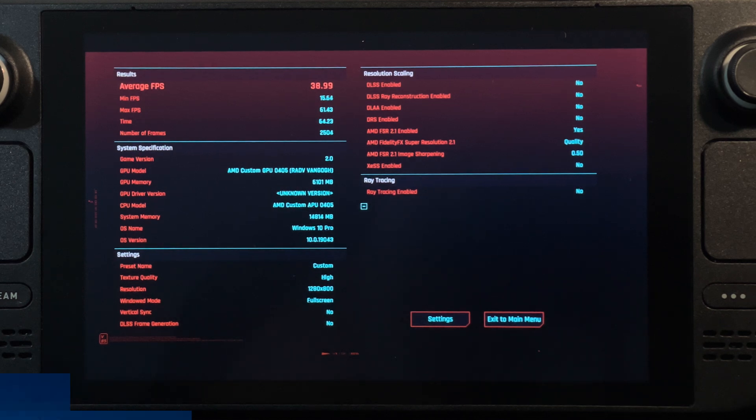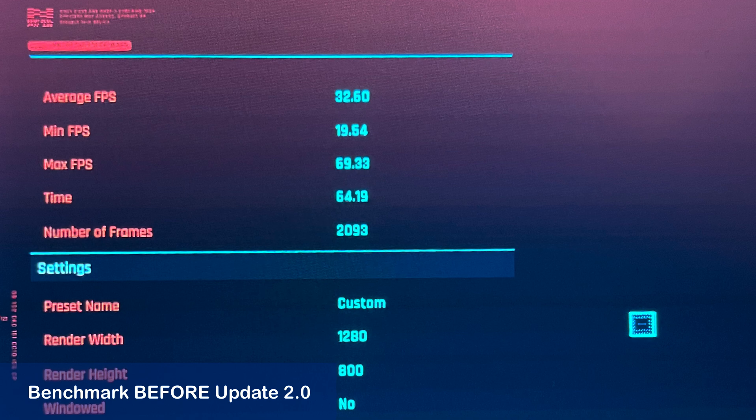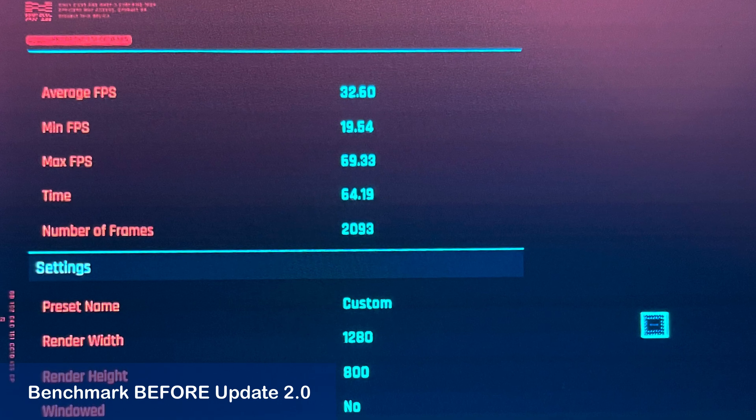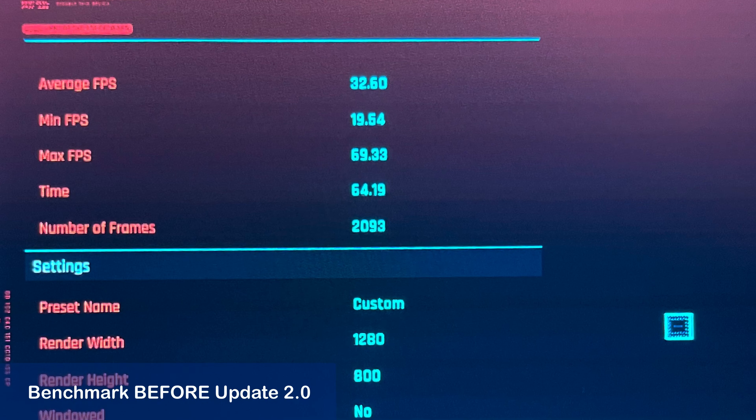As this looks disappointing at first, the update to version 2.0 of Cyberpunk itself made a big difference. With a slightly older version of the game, I have only gotten an average frame rate of 32.6 frames per second.